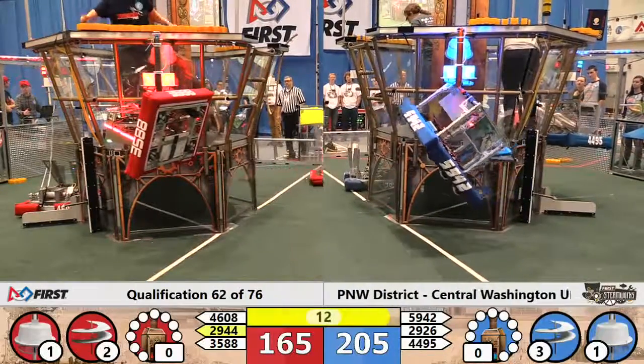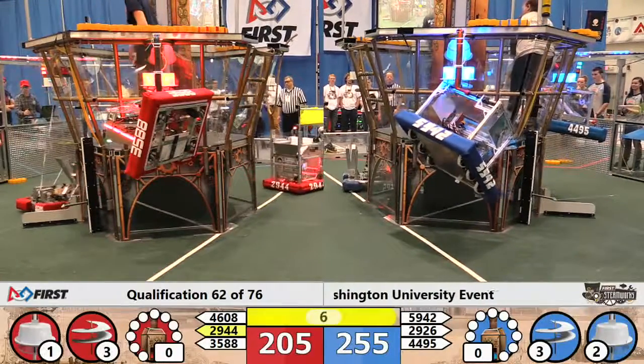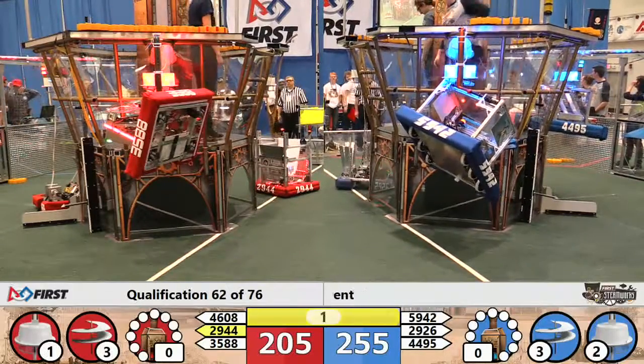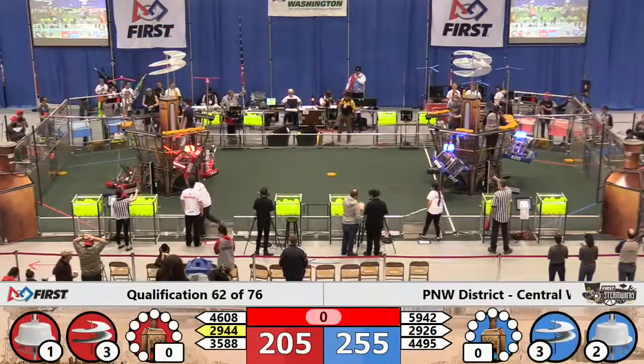Team 5942 is the first to climb — the Warriors. That's usual for them. The Talon's up — Team 3588 for the Red Alliance. A second blue robot, Team 4495, in the air. Prepared for flight. Three seconds remaining on our match. 2, 1. That's the end of Qualification Match 62 here at Central Washington University.